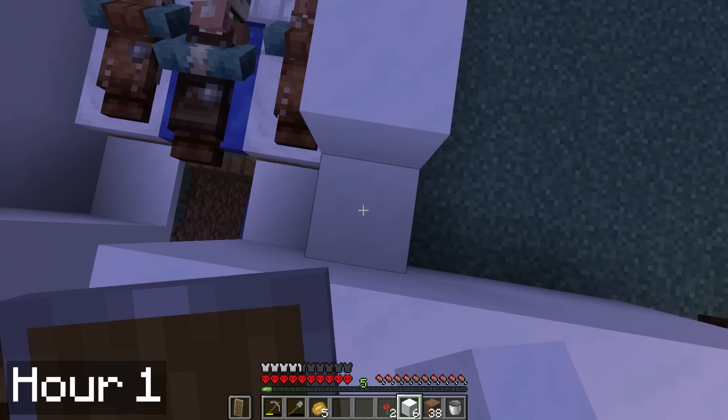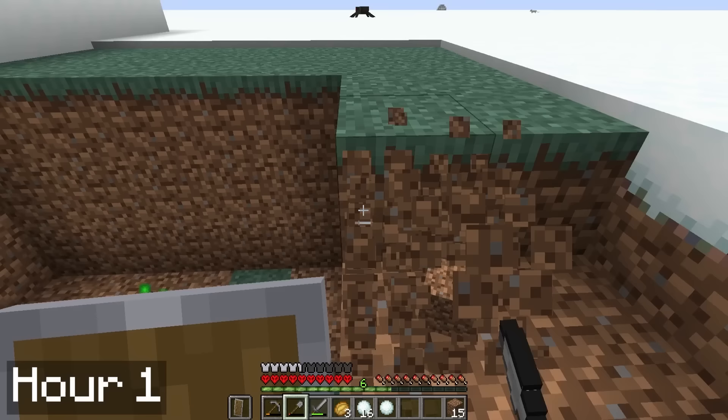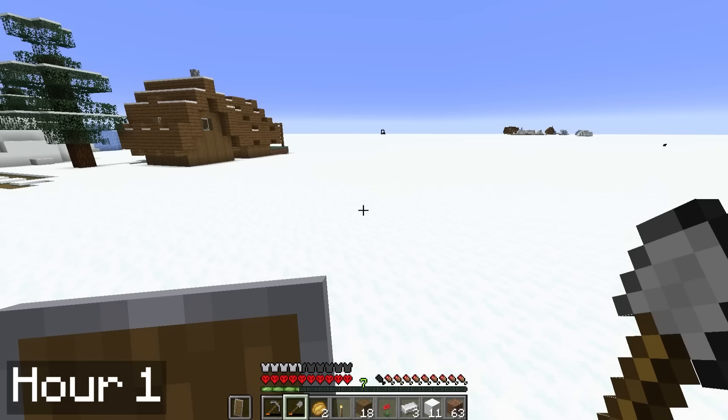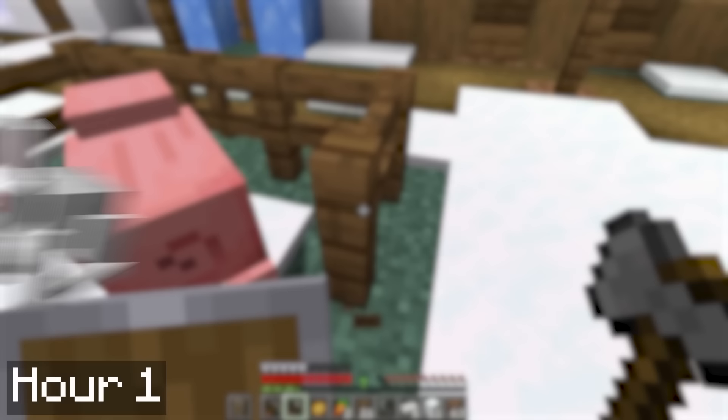I bred the sheep and dealt with some more creeper ambushes until the next morning, when I turned one of the creeper holes into a little fishing pond. I spotted a ruined portal in the distance, so I stopped by to check for loot, and then headed over to a nearby village which had pigs. I spent the night bringing the pigs home. In snowy plains biomes, only polar bears and rabbits spawn, so cows, pigs, sheep, and horses must be found in the villages.